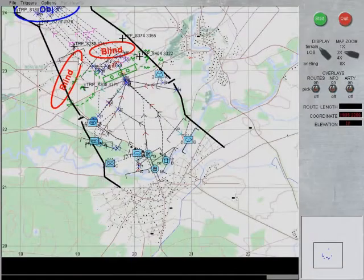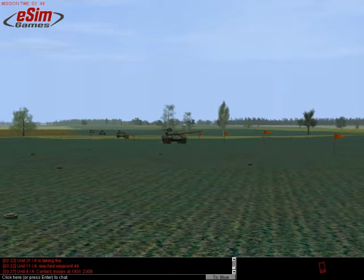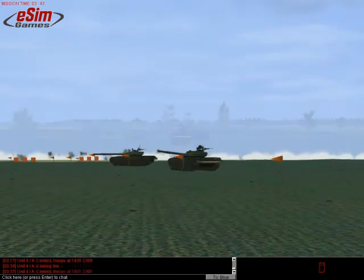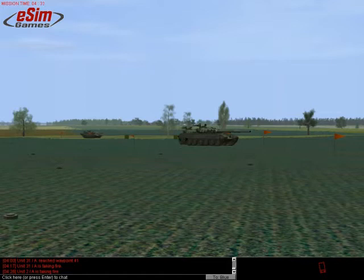As soon as the flags to mark the lane are being planted, the company commander will give the order to the entire company to follow through the breach. This is the critical phase. It is essential for the success of our mission that the enemy doesn't manage to block our passage by disabling a vehicle within the lane, or else vehicles attempting to drive around it may drive onto mines. Don't stop, no matter what happens. While in the lane, we are most vulnerable to artillery fire. We must get through as quickly as possible.